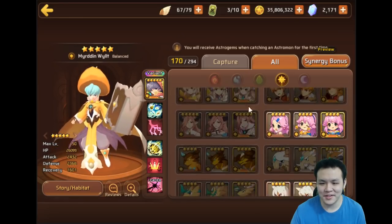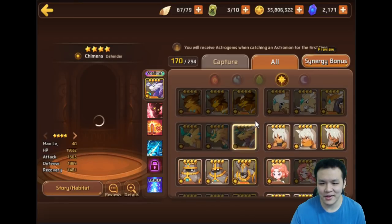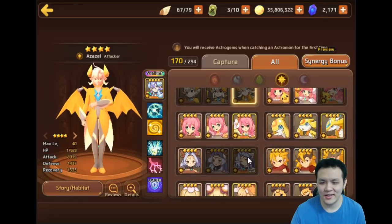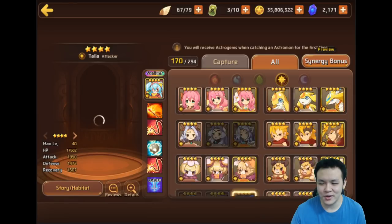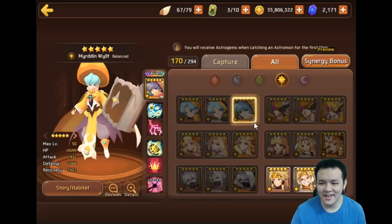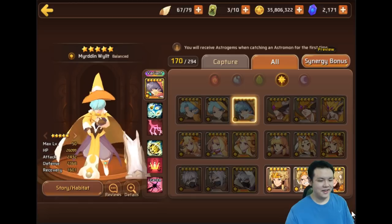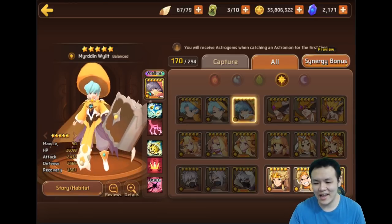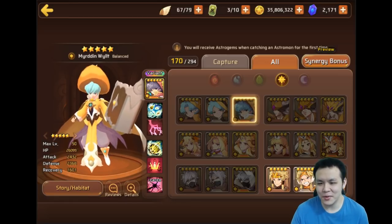They're probably gonna fix the debuffs next. There are some pretty bad debuffs in the game, like Thirst — Thirst is alright — Recovery Down, and Fatigue. What even is Recovery Down? Honestly, they could combine those three debuffs — Thirst, Recovery Down, and Fatigue — all in one, and it would still be balanced.